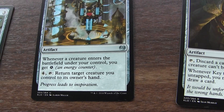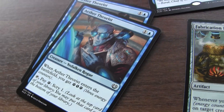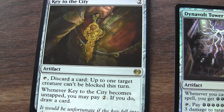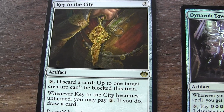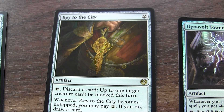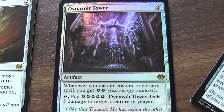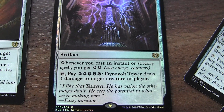This artifact just gives me more energy, but I can also return a target creature — eye control — so that means I get to trigger effects again, which is awesome. Next is Key to the City: I can discard a card and up to one target creature can't be blocked this turn, which is an awesome effect. I can also draw a card with it if I pay two.